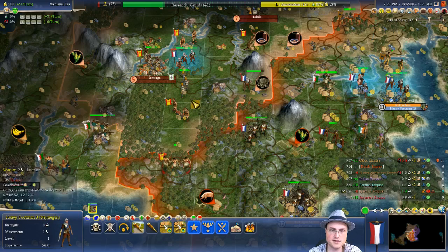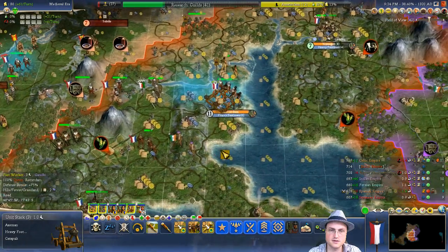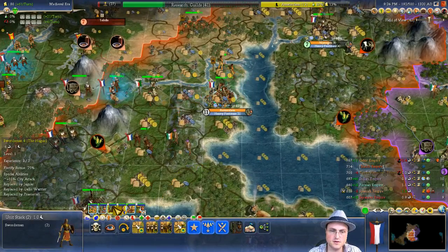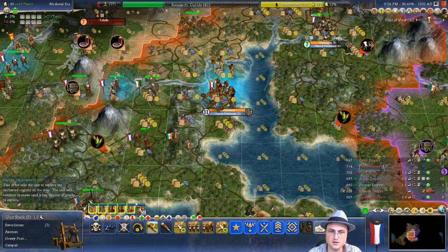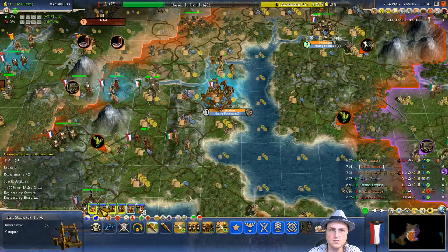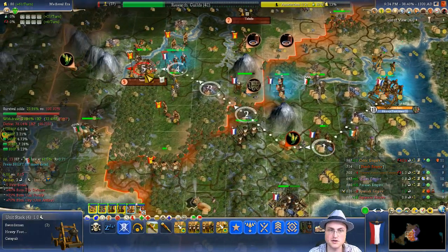For example, if I'm going to be killing someone in the field with this footman, I'm going to probably give them Combat, and then do something. But if I attack the city, I want City Attack, and I don't want that kind of used up. I think we can leave the Axemen behind pretty safely — only the Axemen, I mean.